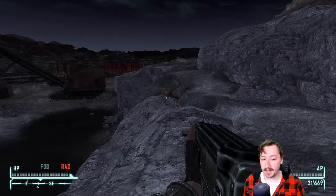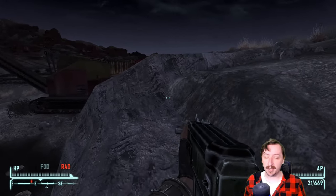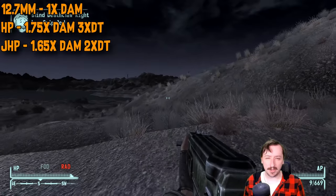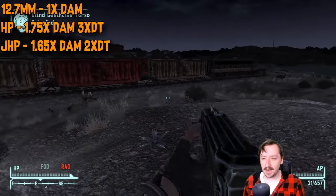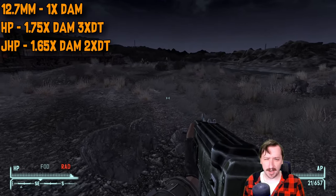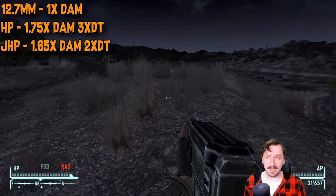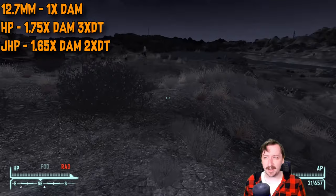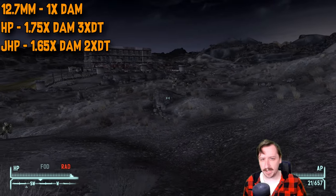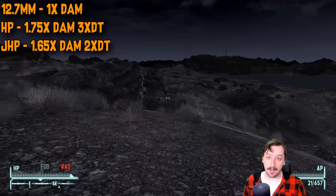For the different ammos, there are three in total for the 12.7mm. You have the standard 12.7mm, which gives regular damage and regular damage threshold — all the things you'd expect from normal rounds. These would be best to use against armored enemies and are probably the most common rounds you find. You can buy a lot of these from Great Khan vendors, and sometimes the Gunrunners can sell a decent amount as well. Usually I just reset — wait about three days — and you'll be able to get more.